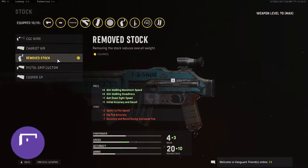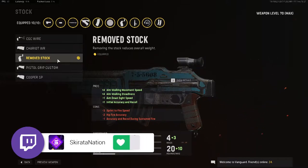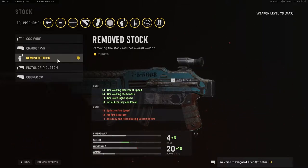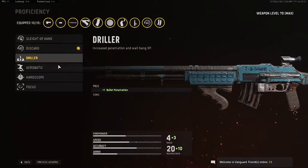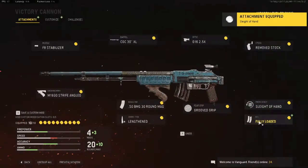Remove stock — that's what we're using in this class setup. It gives you plus for walking movement speed, steadiness, aimed ADS speed, and initial recoil. You do lose some sprint-to-fire and some hip-fire accuracy, but that's not a big issue with this class setup. For the proficiency, we're running Sleight of Hand and Fully Loaded.